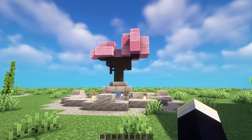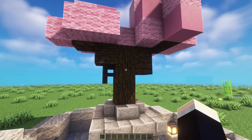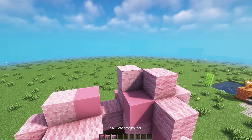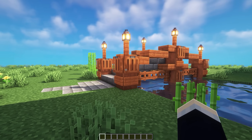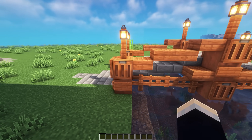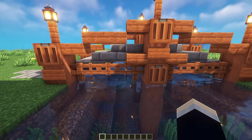On to the next one, we have a sakura tree that is elevated above a man-made pond. For the sakura tree, we've used some dark oak wood and used some pink concrete, pink wool, and pink concrete powder for the leaves. And now for the final Japanese idea, we just have this nice long bridge using acacia wood for the pillars, connecting handrails, and also the section below.